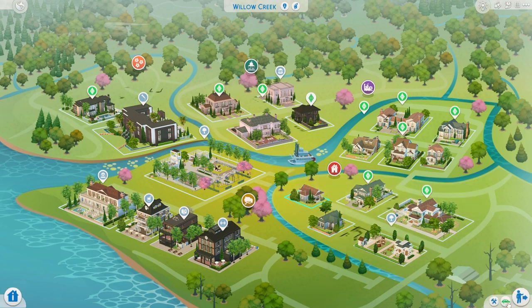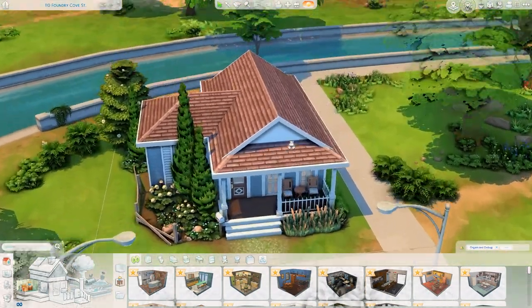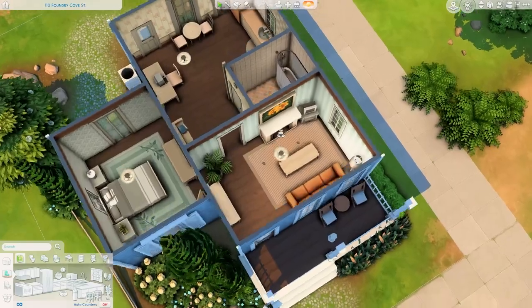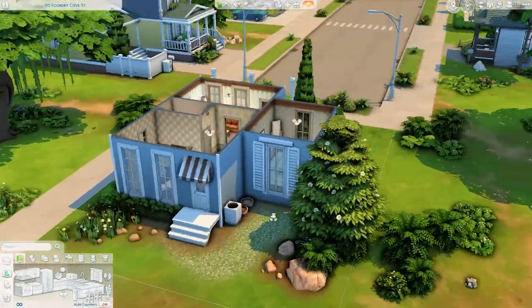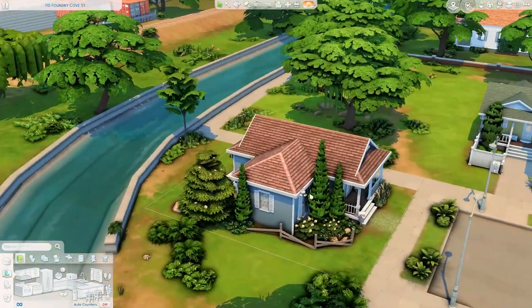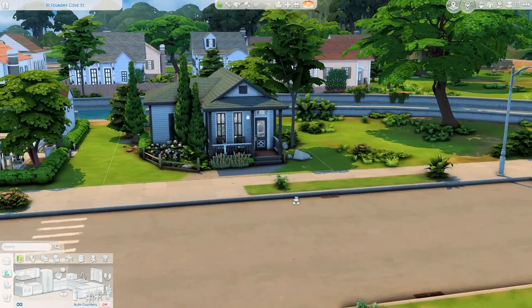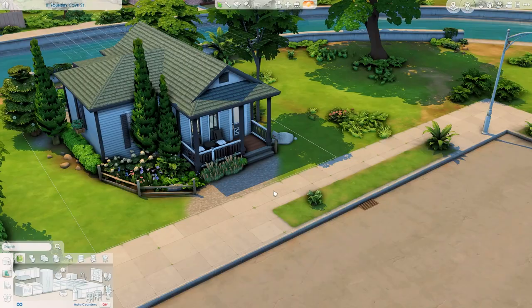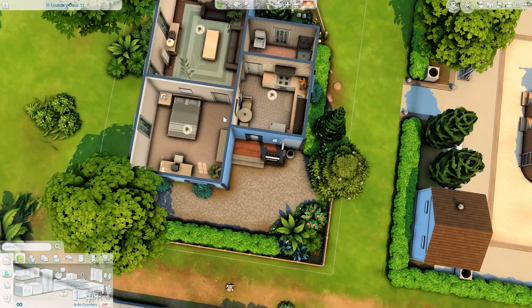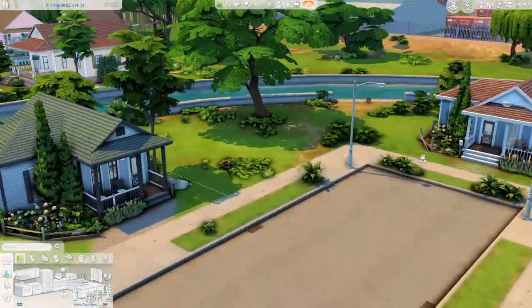This is 110 Foundry Cove Street - the starter house. It's very simple with one bedroom and one bathroom, costing just under 18,000 simoleons. Moving on to 111 Foundry Cove Street, which is another starter house also with one bedroom and one bathroom. It looks packed with furniture, which I love. These two are the starter houses for this neighborhood.